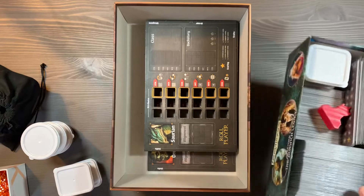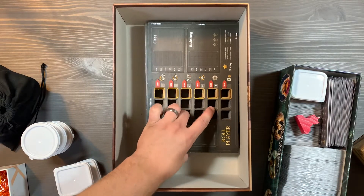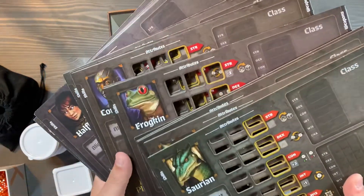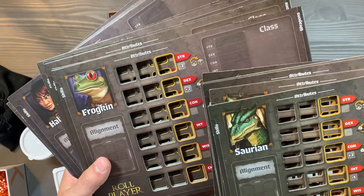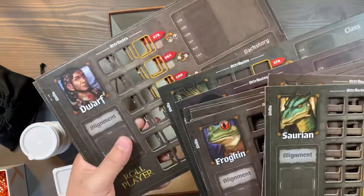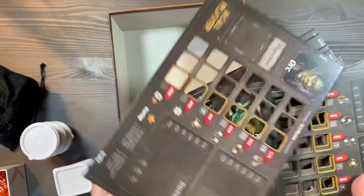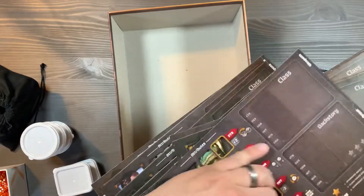Simply pull it out and put it on the table — it's ready to go. Underneath that box we're going to have all of your player character boards. These are all pretty much the same, so you can just pick the one that sounds fun. There's only a slight variation with plus two and minus two to specific stats. Some characters, like the human, have no changes. A nice touch is that the character boards are double-sided, so one side is the male and the other side is the female version of the same character.